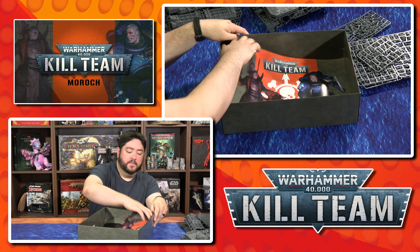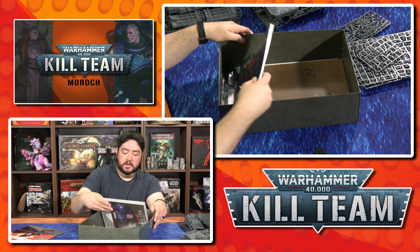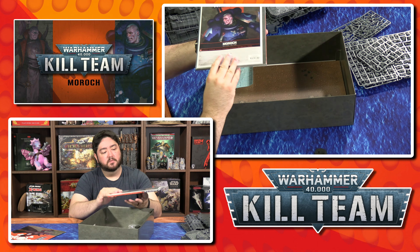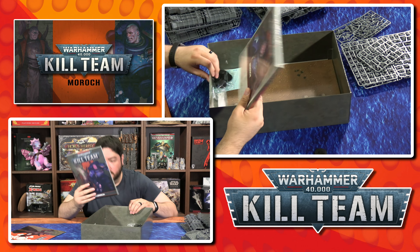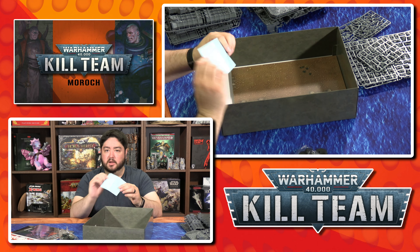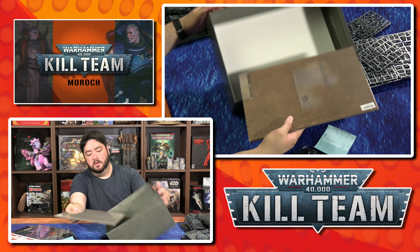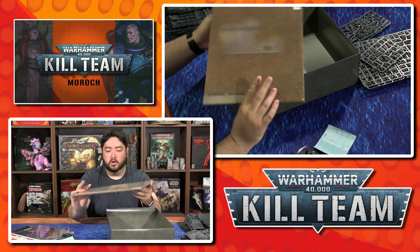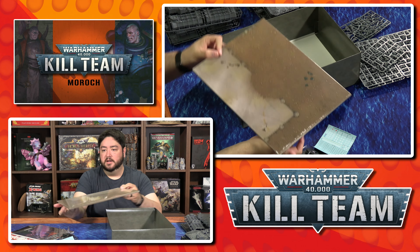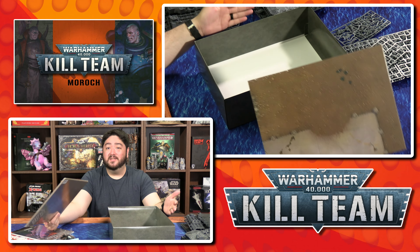We have a cool art pack piece here to protect the books and whatnot. We've got bases — gotta have those — Kill Team Moroch the campaign book. There's probably some rules or at least info on the various kill teams you're playing. More bases, and an Ultramarines transfer sheet, which is neat. And then finally, the hard board — this is actual cardboard, a playable board. It's not a fold-out. I believe it is double-sided so you can use this for your games. But that is everything in the box.